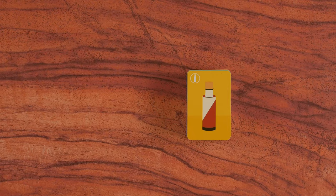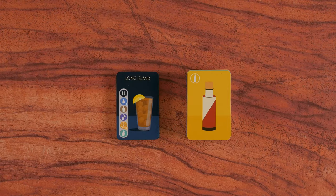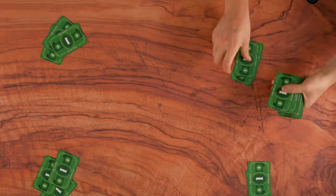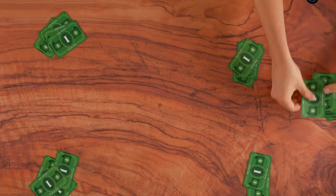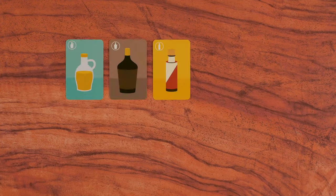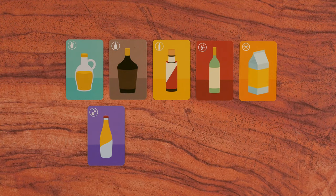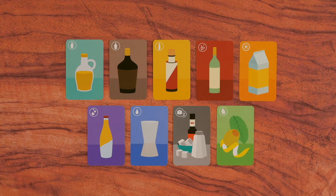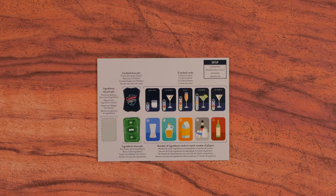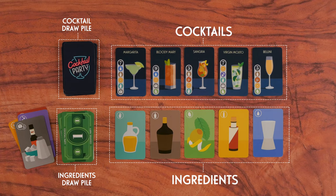To set up the game, separate the ingredient cards from the cocktail cards and shuffle each pile separately. Now deal each player 5 ingredient cards. The ingredients are split into the following types: syrup, liquor, bitters, wine, juice, soda, spirits, condiments, and garnish. Now place the reference sheet in the centre with the set-up side facing up and lay out the remaining cards following the guide.